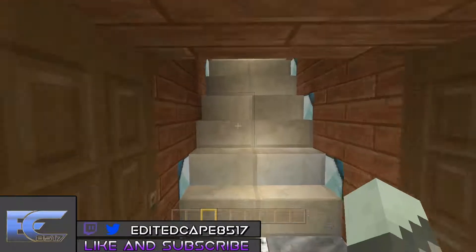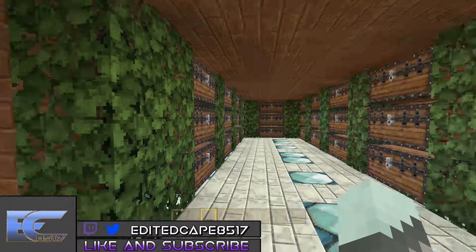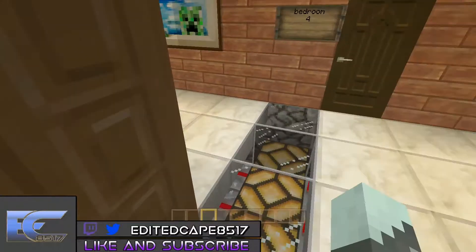Over here we have the storage room. This is where you'll find all the chests and stuff. If you need to store things, it's pretty much like an attic, which is kind of cool.